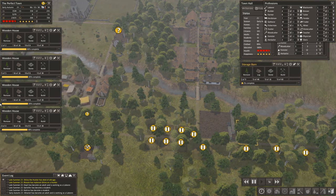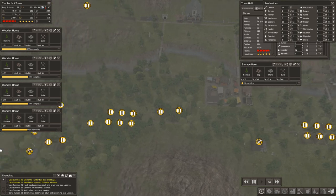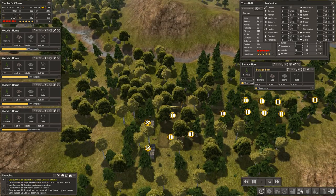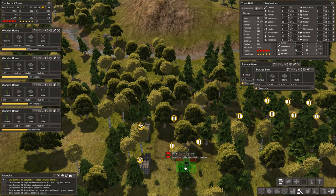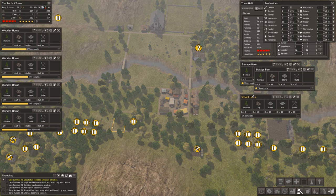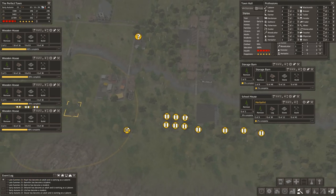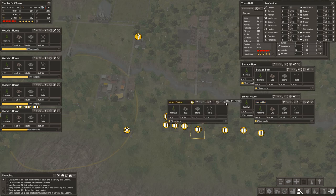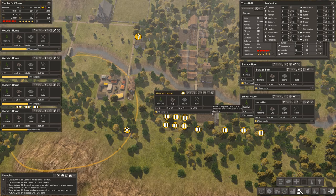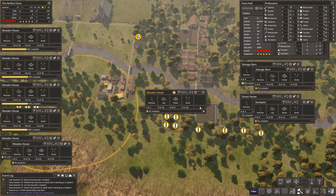I'm going to unpause the barns. We need a storage barn on this side, and I want to add a well in here too. As soon as something starts happening back here, we'll fill in the houses as we're able to. We have quite a few houses we can build, so I'm going to go ahead and unpause a slew of these houses and see if any of them start to get built. Then we'll go check out that trader.